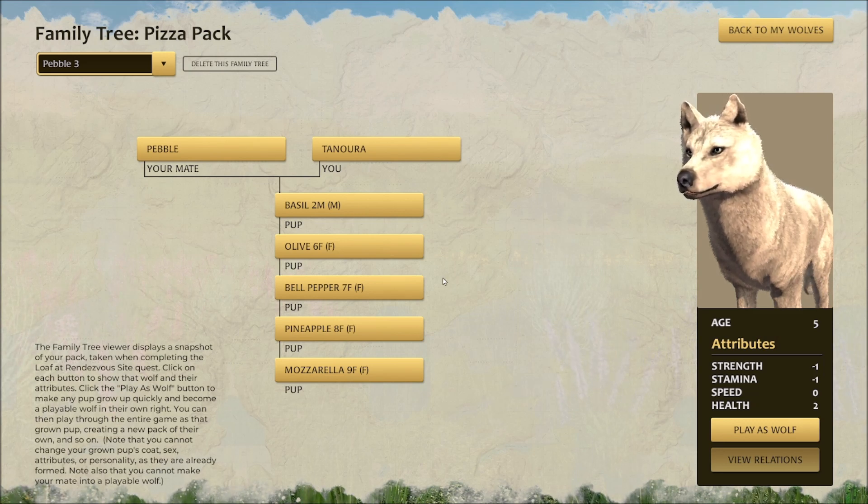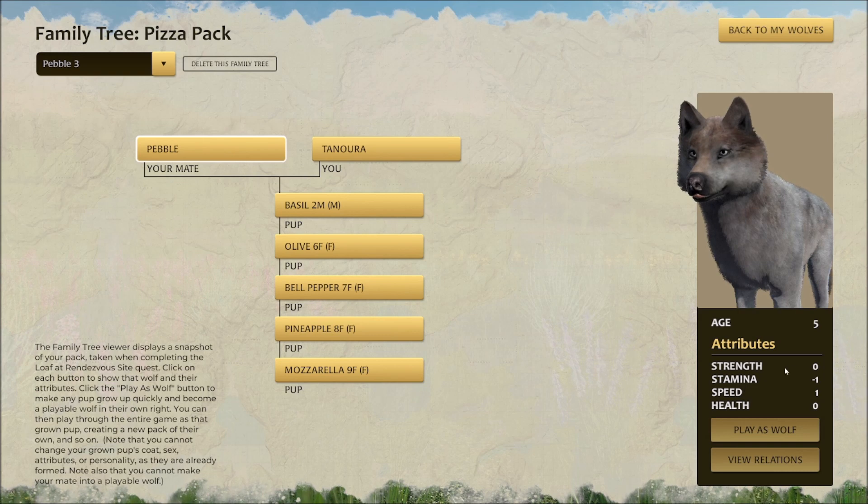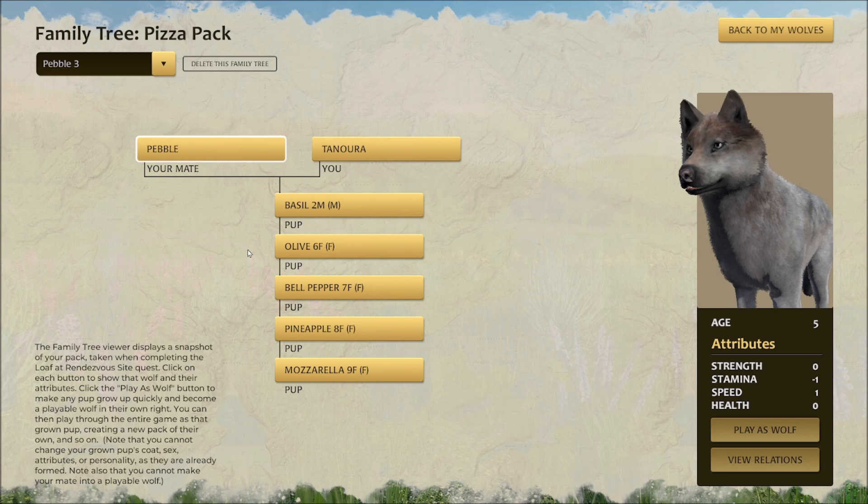Especially there at the end — wow. And of course, Pebble has neutral stats in strength and health, a minus one in stamina and a plus one in speed.